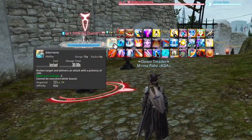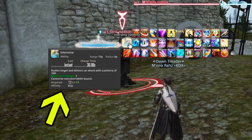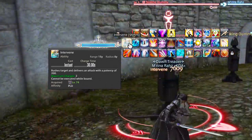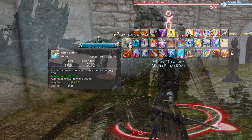For the final single target move, we have Intervene. Intervene has a 15-yalm range with a 30-second cooldown time, and it is just an excellent move to get to the target from range and move around the map a little bit faster.